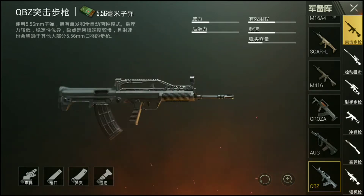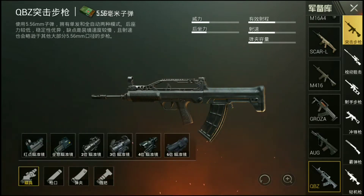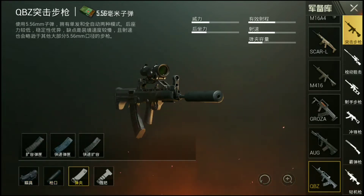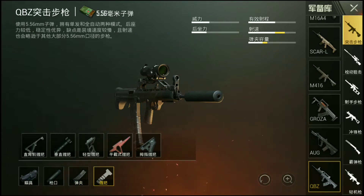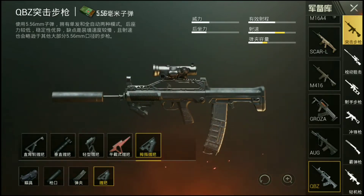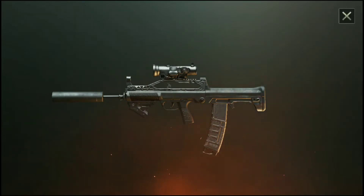It shares very similar looks to the Groza as well as the AUG — more so the AUG, to be honest. As for attachments, you can put a maximum of a 6x scope, a suppressor, quick draw mag, and the new grips that I already explained in yesterday's video. I'll just put the thumb grip there — and there you have it, that is the QBZ rifle.